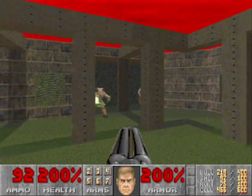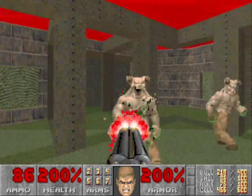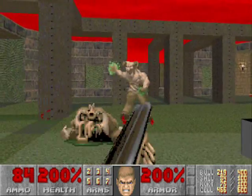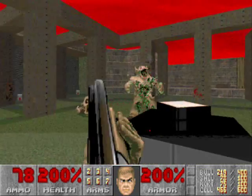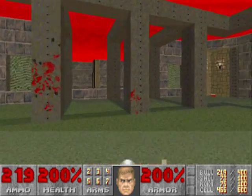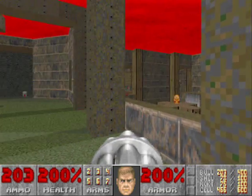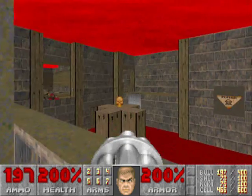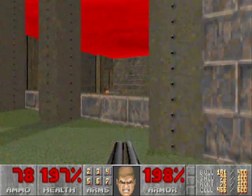Careful when you start, cause there's two Hell Knights right behind you, so take care of them both. It's not that difficult if you know where they are. From here you can actually take care of some of the gunners before you even meet them later on. This Cacodemon also needs to die.